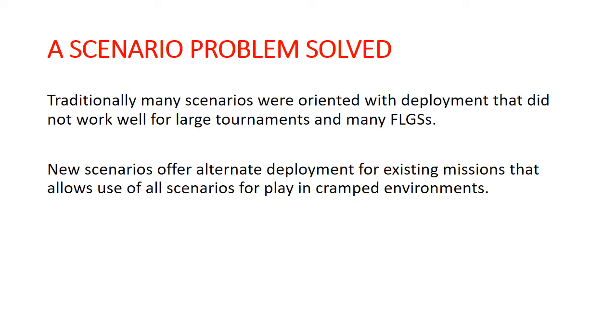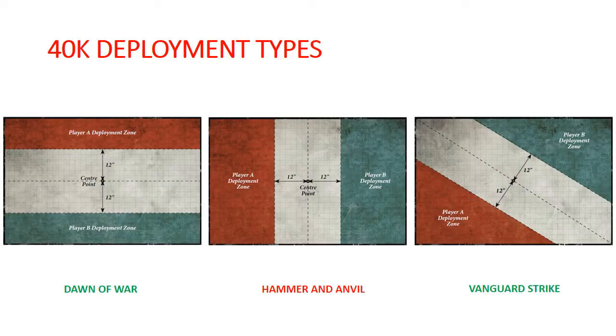Let's just take a quick look at the 40k deployments so we can put a name to a lot of these things. Dawn of War is the 6-foot wide, 4-feet deep deployment. Hammer and Anvil is that turned 90 degrees — so 4 by 6 — and then Vanguard Strike is our diagonal deployment. 40k does have 3 additional deployment types and they all kind of pop up in Age of Sigmar as well, but these are our 3 main types. I'll call anything that is similar but slightly different just a variant on these, because that's basically what we have going on.